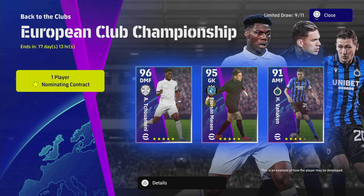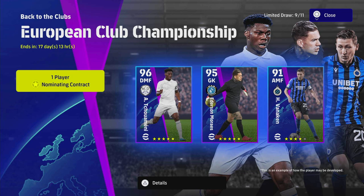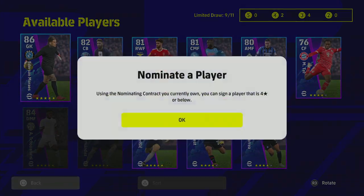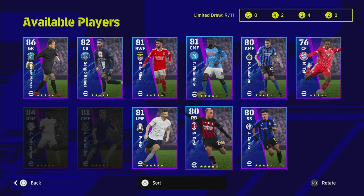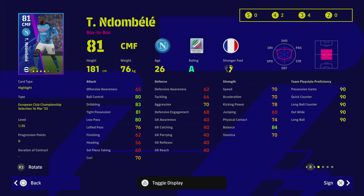Welcome back to the channel and welcome to another player nominating contract training guide. This time we are taking a quick look at Dombele, who is available as a four-star nominating contract - everyone should get one of these after playing a couple of matches in the match pass. I think he's definitely the best four-star. I wasn't actually going to do a training guide on him because I've done a lot of center midfielders and defensive midfielder training guides recently, including a lot of his Napoli teammates such as Lobotka and Zielinski.